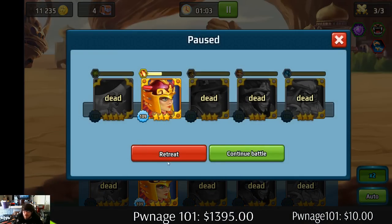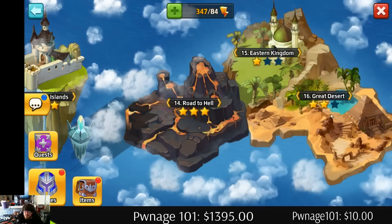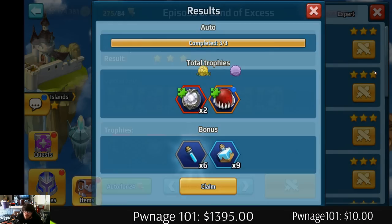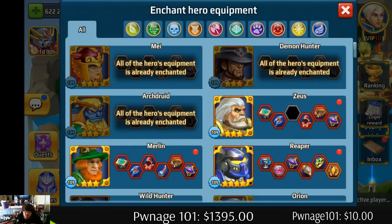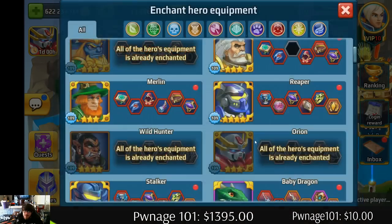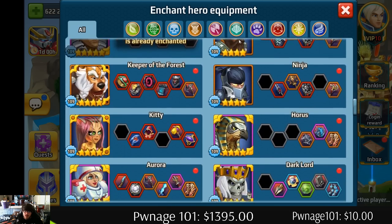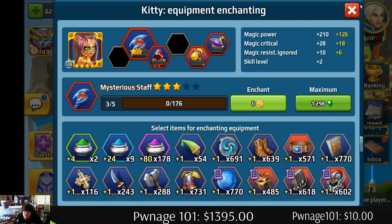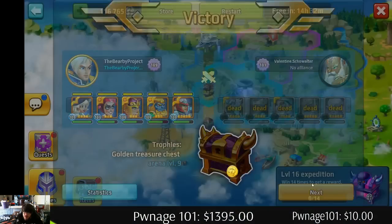All right, I'm not gonna worry about this — we'll do that another time. I'm just trying to open up some chests. I think I have Kitty — yeah, she is orange plus three, so we're gonna start working on her.